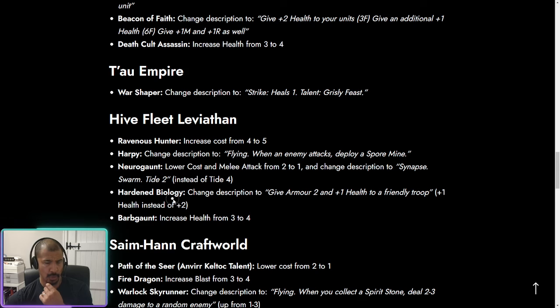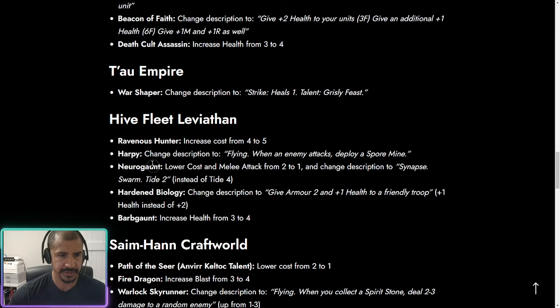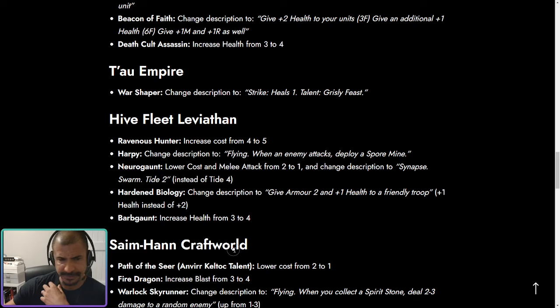Hardened Biology was absolutely broken — potentially the best or top three card in the Tyranid faction. What they've done is simply turn down the health buff, so instead of plus two armor and plus two health, it's now plus two armor and plus one health. It's still a good card and will still see play. The Barber Gaunt, which was unplayable, has just increased from three to four health. I don't think it'll see competitive play, but it's much better in draft and for beginner decks.